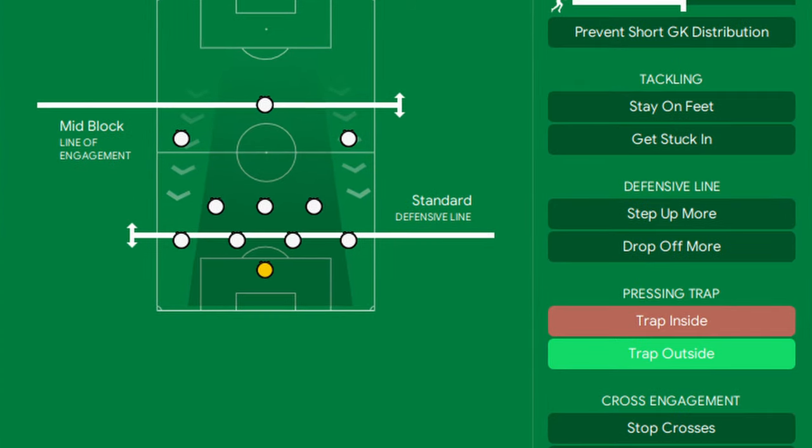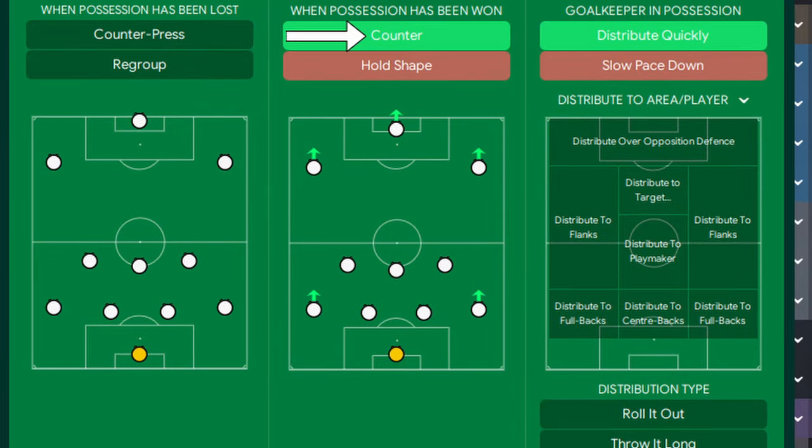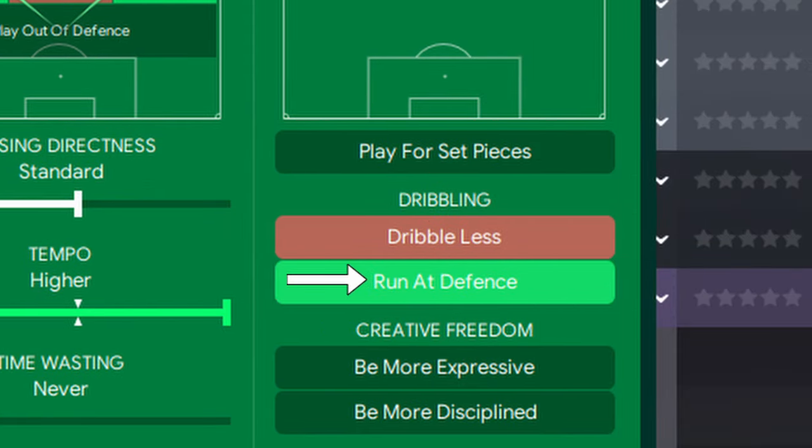And with our fullbacks deployed as wingbacks, we'll be sure to test their defense on the wings. When defending, we'll look to funnel the ball to the wide areas to set ourselves up for a wide counterattack. We'll also be sure to really focus on that counterattack and distribute the ball quickly once we have it. And once we're attacking, we're definitely going to focus our play down the wings, playing high-tempo football and running at the defense to give them no chance to recover.